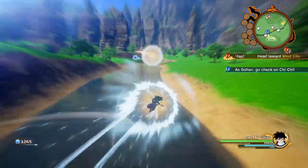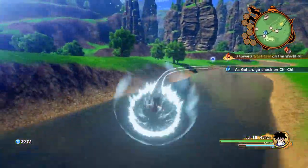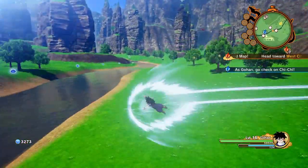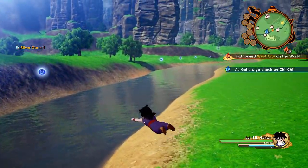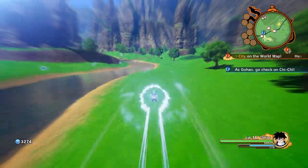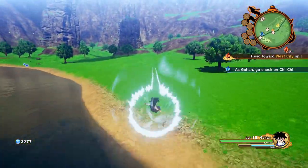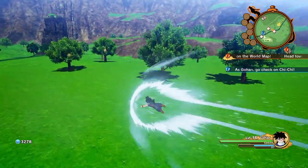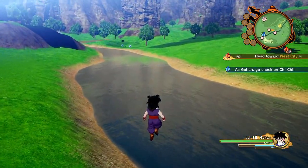Boosting. Whilst hovering or flying, push in the left stick — L3 — to boost. This will make you fly at max speed, just like you'd expect watching the show. Boosting will drain your ki however. The rate is rather slow, so use as much as you like. Just bear in mind, once your ki runs out, you will no longer be able to boost until you have ki again.